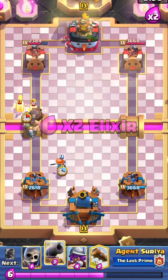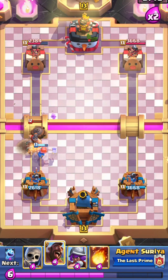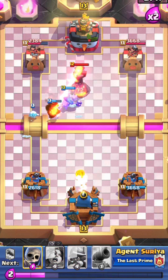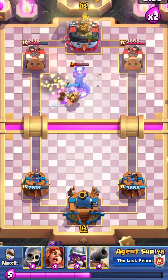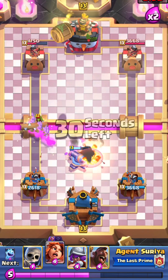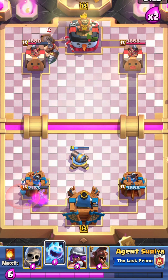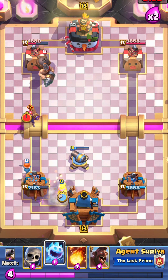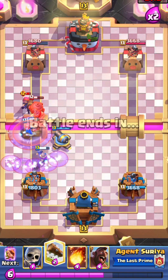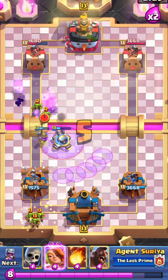I'll place our valkyrie here. The mighty miner has reset. I'm going to place my hog rider behind the valkyrie. I don't know why he placed his suicide bombers there. He had an evolved musketeer — nice.